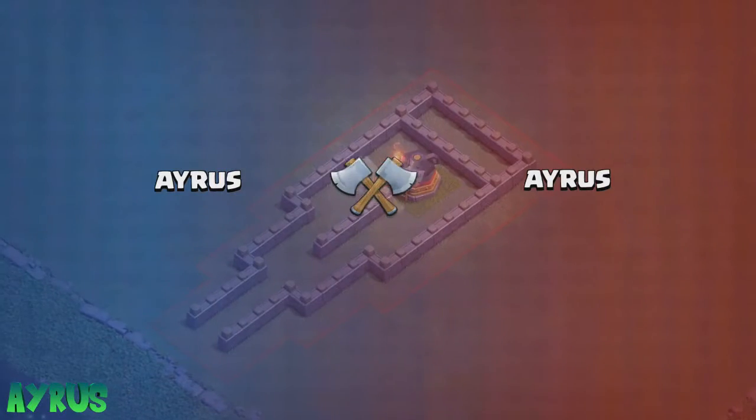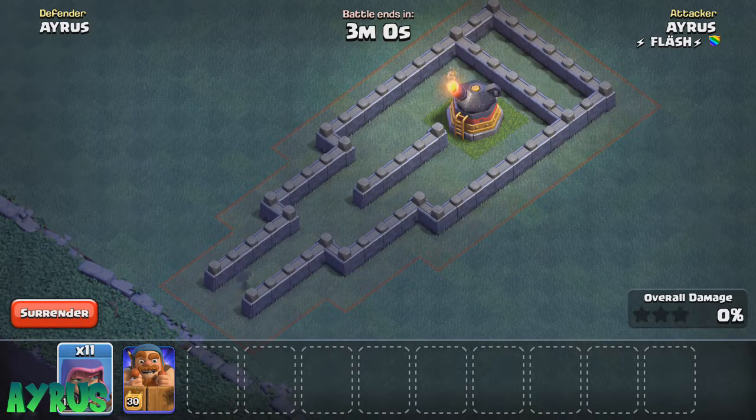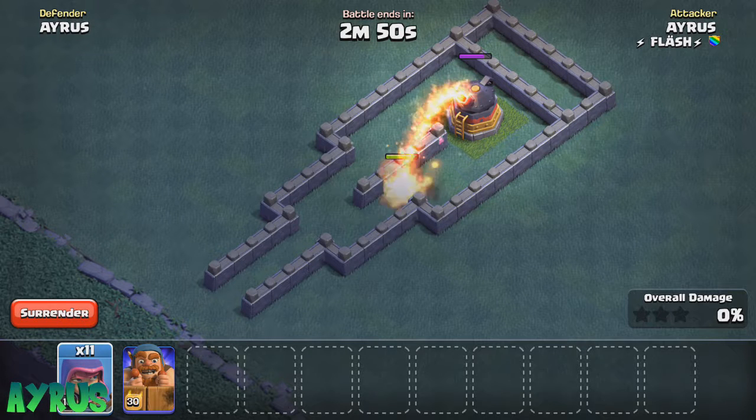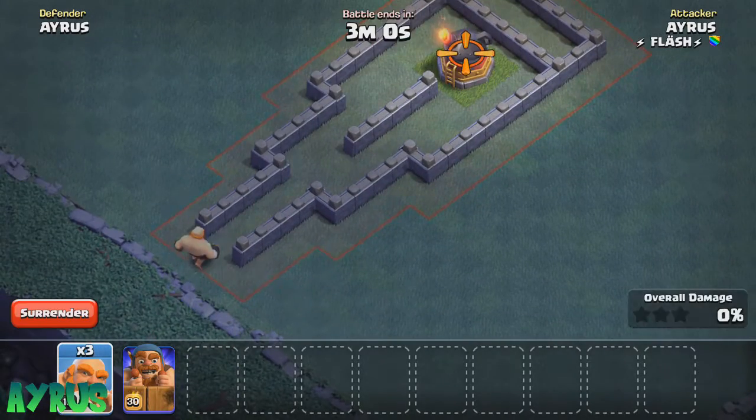Up next I think the Sneaky Archer might have a good chance compared to the Barbarian, because she has that sneaky little range as well as her ability. But her sneaky ability is going to expire pretty soon — it's pretty much over once the ability finishes.